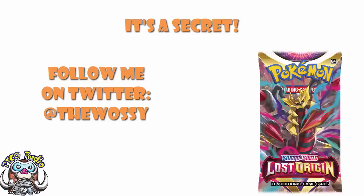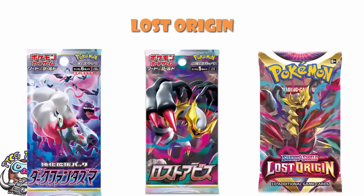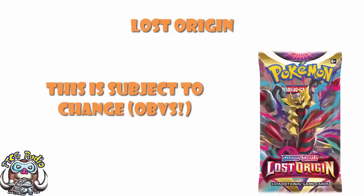Today we need to take a little bit of a look at the Secret Rares from Lost Origin. Although we've not actually seen the Secret Rares from Lost Origin — and yes, there were quotation fingers there — what we have done is we've now seen all of the Secret Rares from both Lost Abyss and from Dark Phantasma, which of course is basically the same thing, with a little bit of a twist.